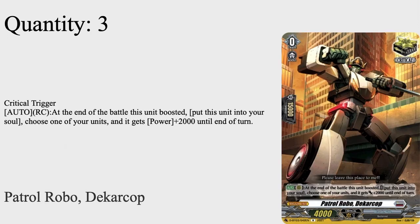For normal triggers we run three crits: Patrol Robot Decker Cop, a Grade 0 with 15k shield, 4k power, critical trigger. Its auto puts it to soul and gives a rear guard plus 2k power. The 2k doesn't do much unless you're hitting very specific magic numbers, but it does go to soul. If you open every single soul blaster you will run into a soul problem, but that requires you to hit every single one in your opening hand — and if you do that, you should just mulligan.